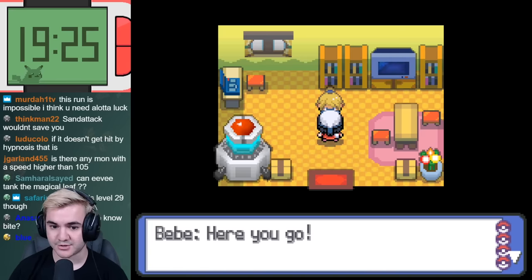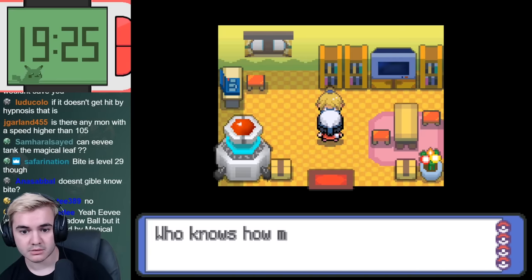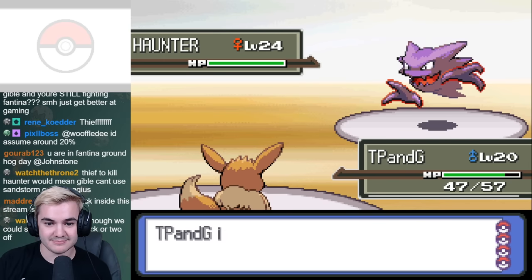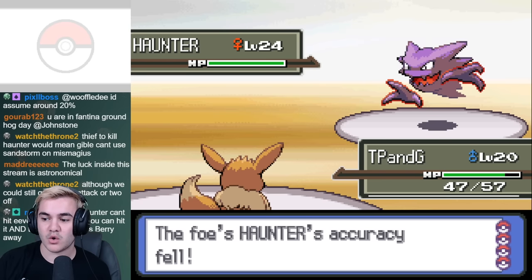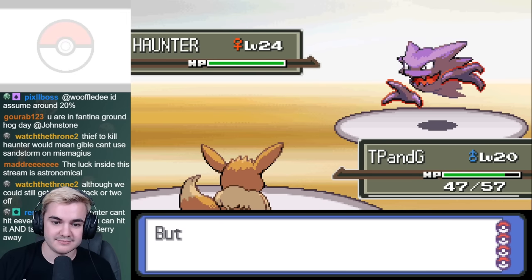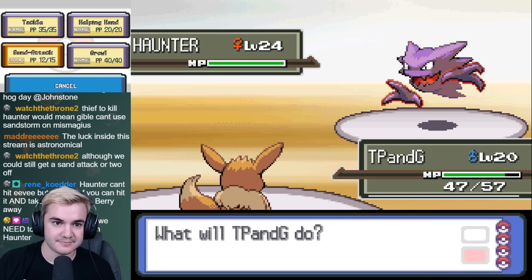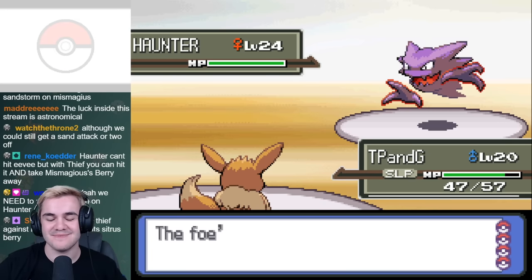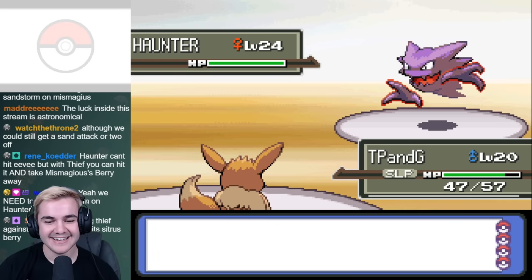After thinking it over with my chat, we found that the Gift Eevee from Bebe would be a better addition than the Bronzor because it completely walls Haunter. The only moves it can land are Confuse Ray and Hypnosis, so the worst thing that can happen is that we hit ourselves in confusion. In addition, all of my Gible have the ability Sand Veil, which gives us plus one evasion while in a Sandstorm. Conveniently all of my Pokémon know that move already, so if we set it up before we take down Haunter, there's a good chance it could work out in our favor.